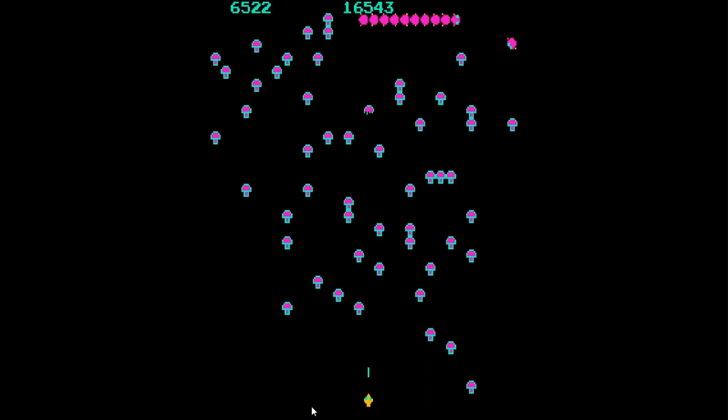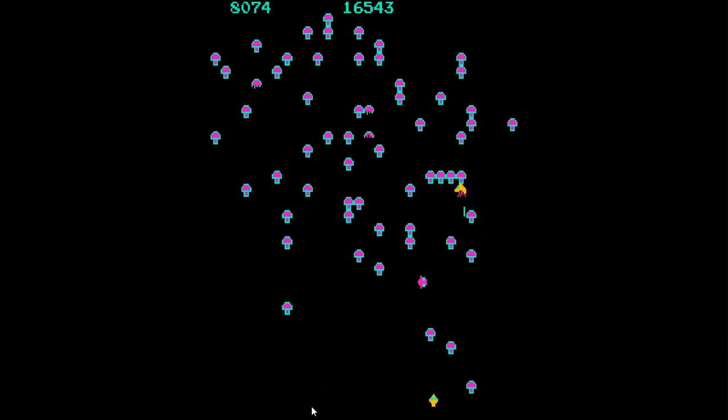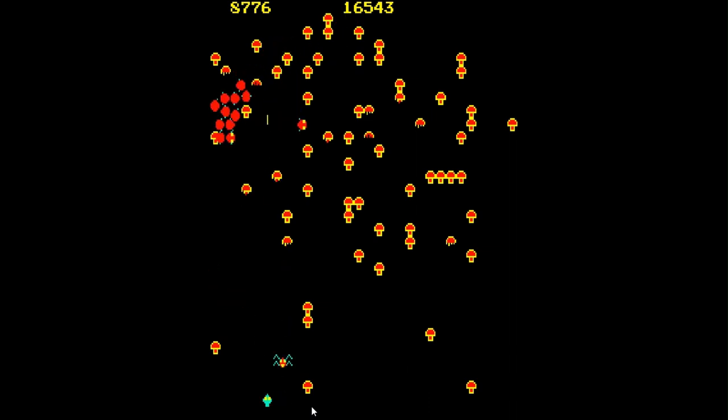Centipede was released in 1981, which means that its graphics are understandably dated by modern standards. However, the game's simple and colourful graphics still have a certain charm that makes it fun to play even today. The game's iconic characters, such as the Centipede and the Spider, are instantly recognisable and have become icons of gaming culture. The colourful backgrounds and pixelated sprites give the game a retro aesthetic that is both charming and nostalgic.